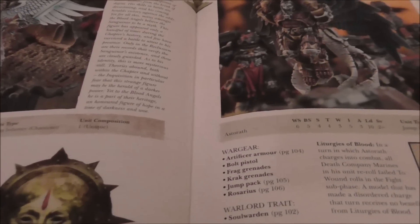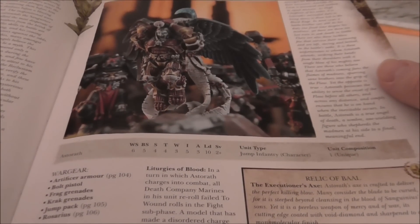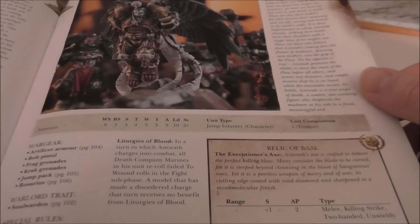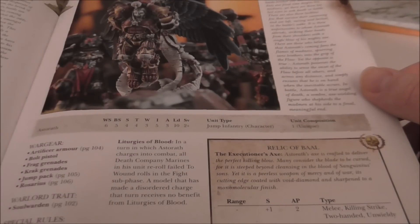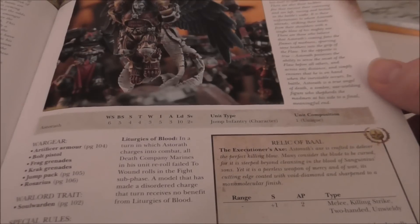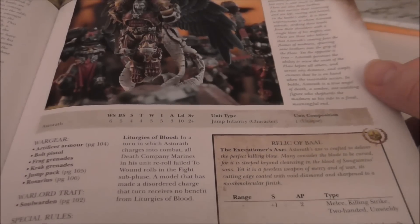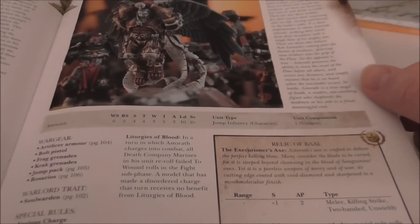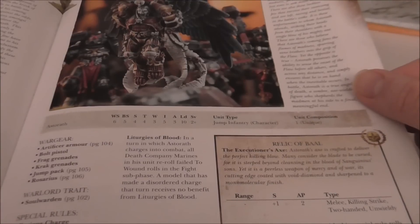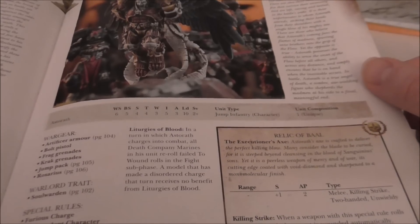Astorath the Grim — I've never really used him, I have the model but never even painted him. He looks about right. His axe is strength +1, AP2 but unwieldy and two-handed. The Killing Axe: any roll of 6 automatically wounds and causes instant death, not bad. He also allows Death Company to re-roll wounds, which is the old chaplain ability. I could see him in a heavy Death Company themed army, but I still don't think I'll be fielding him much.